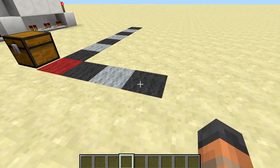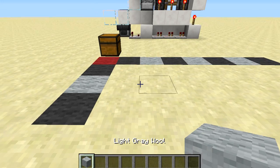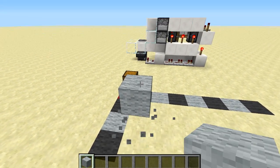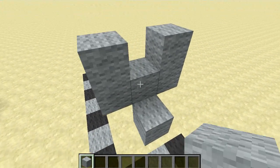You're going to need an area of land that is three blocks wide and seven blocks deep. This block right here is where the pressure plate will be, and then your wall is going to occupy this space here on either side.